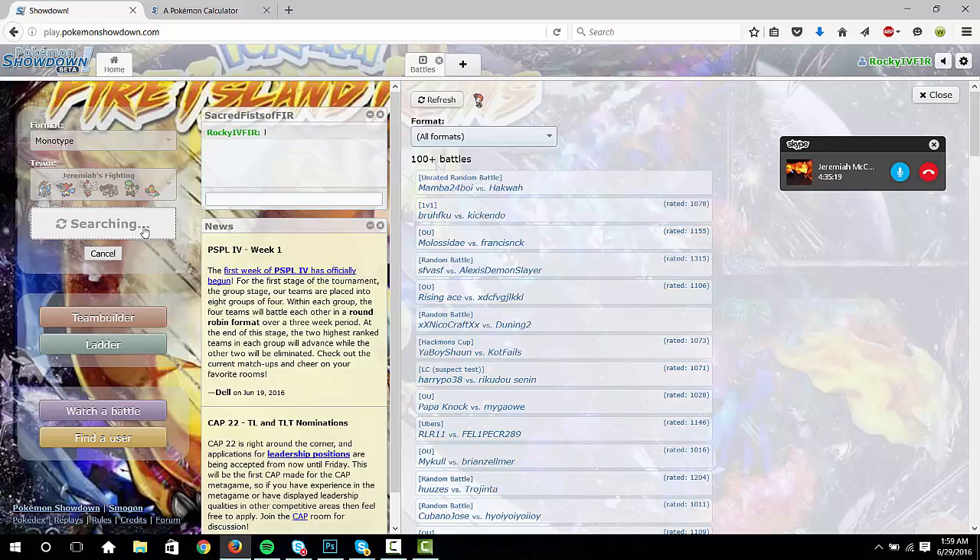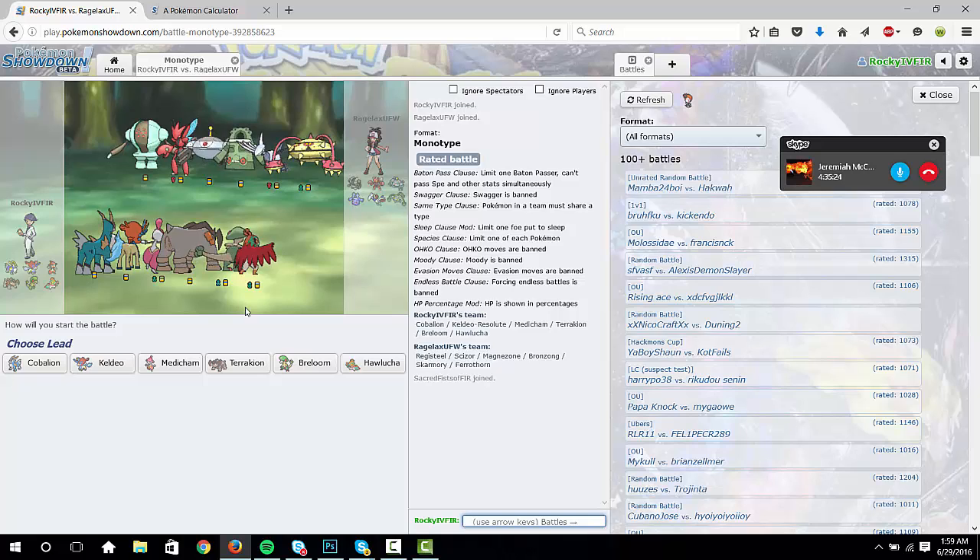Why are people running — dude, I have never seen shiny Registeel and I'm glad I hadn't seen it. What in the hell is that? The only thing I can really think of is he has so much bulk on his team with Bronzong, Skarmory, Ferrothorn, Registeel with Curse set, and then Scarf Scizor. I don't know what he's planning on doing. I would just lead Cobalion of course because he's probably gonna lead Skarmory.